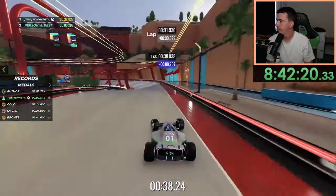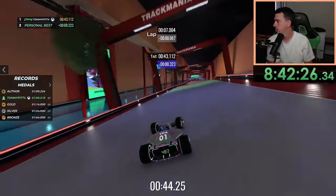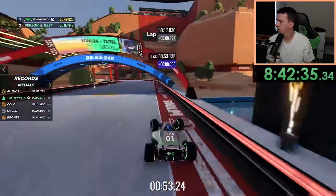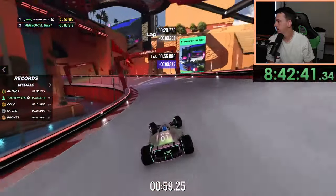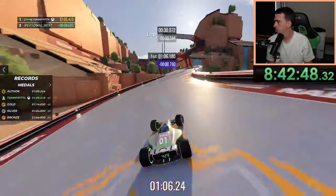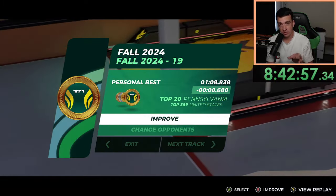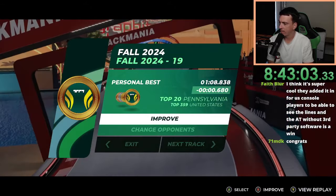Alright, good first lap. Fine drop down there — not the best turn. We do have some time save here, just about releasing on this turn, making this one — and that should be the AT! That is the author time on fall 2024 track 19, I got a 108.838, beating the author time by about four tenths.